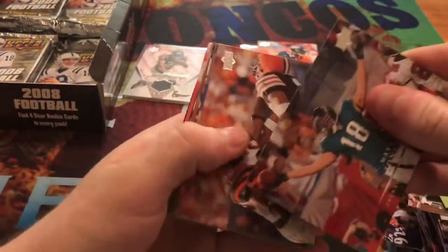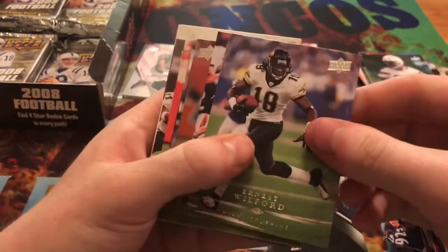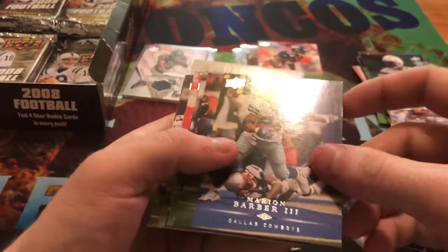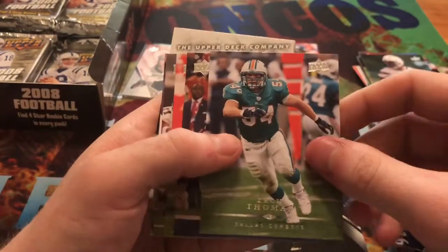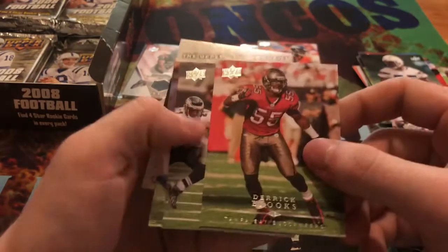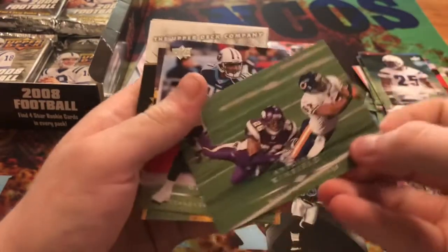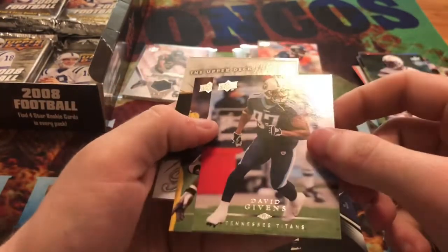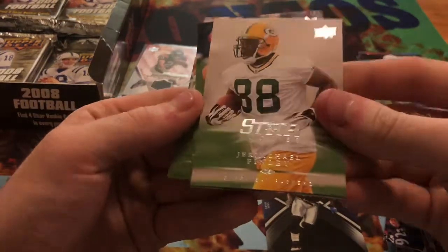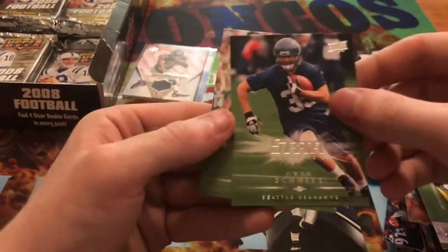We get Matt Jones, Chad Johnson for the Bengals, Ernest Wilford, Jamal Lewis, Sammy Parker, Marion Barber III, Kellen Winslow Jr., Zach Thomas, Plaxico Burress, Derek Brooks, Thomas Jones, Eric Moulds, Heath Miller, Antoine Winfield, David Givens, James Farrior. Then our rookies at the end: Jermichael Finley, Alex Brink, Owen Schmitt, and Xavier Ullman.